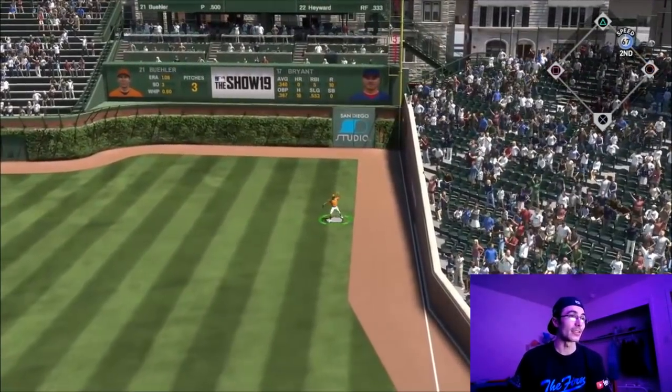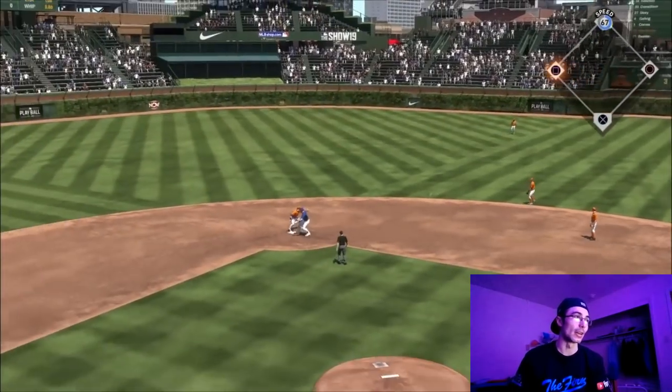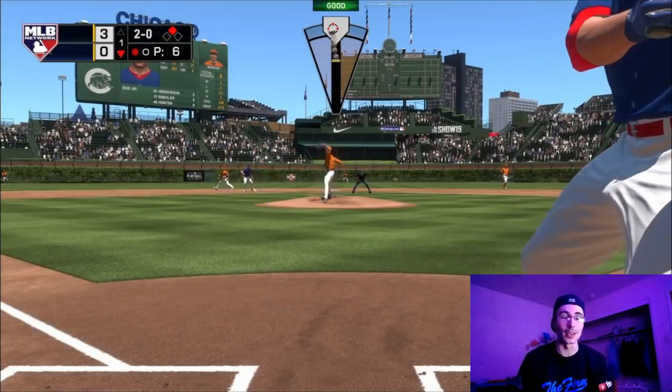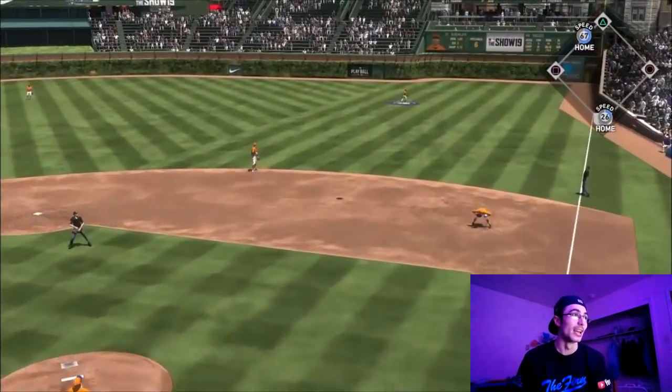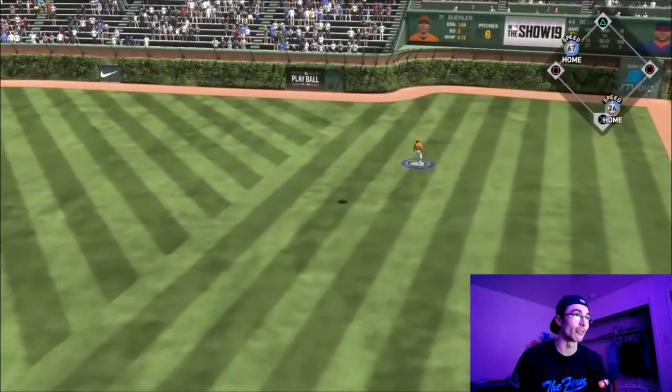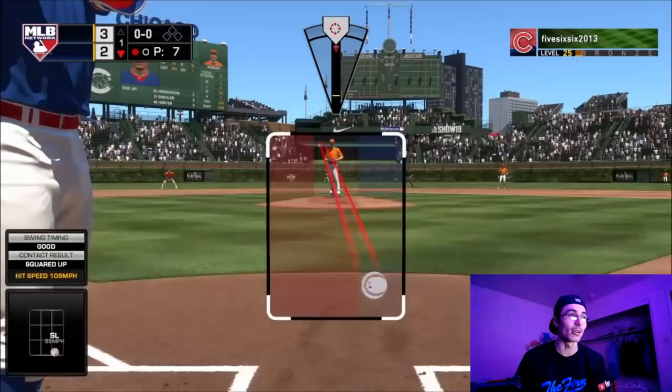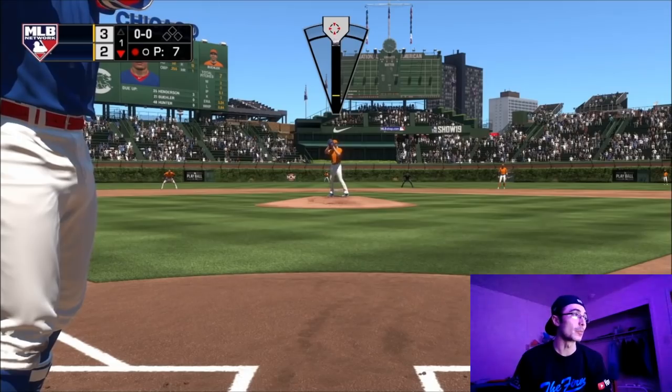This Walker Buehler card has been very effective for me. As Kevin said, Kris Bryant is an absolute glitch in this game, and he gets a base hit. Then Anthony Rizzo, on his very next swing, hits a slider inside and sends that one deep — now it's a three-to-two game.